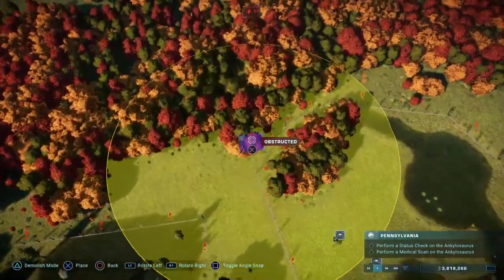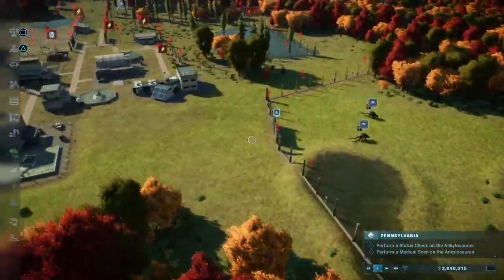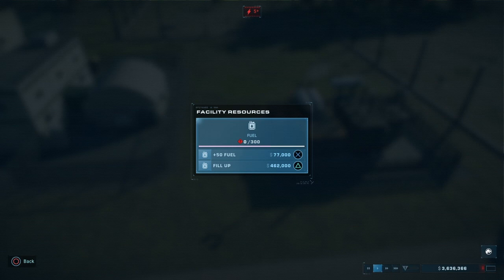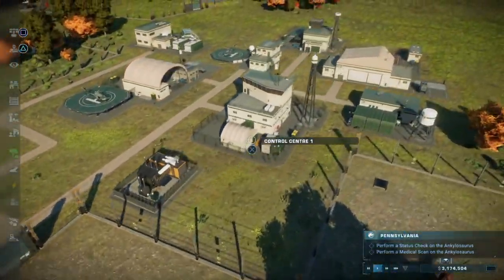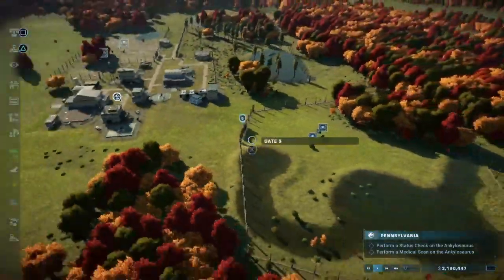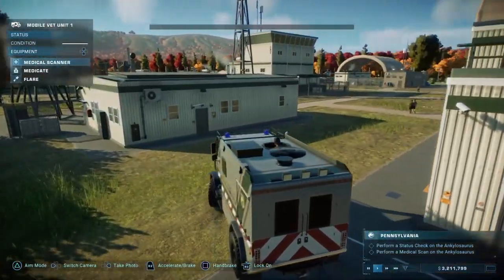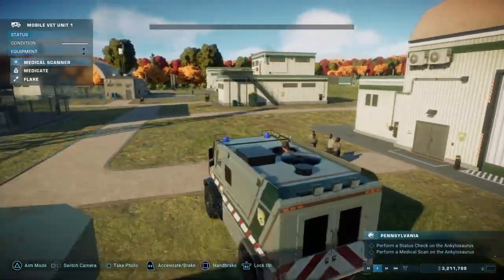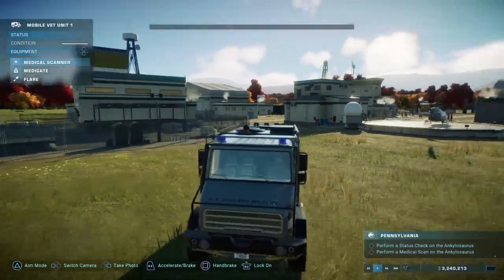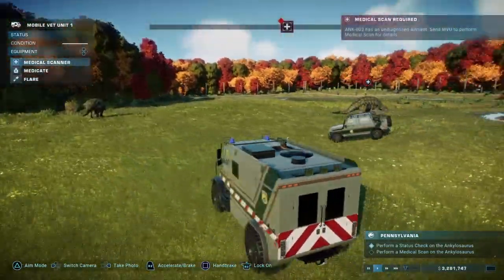Maybe it's a bit too much water for an Ankylosaurus but I don't care, I think it looks cool. Okay, let's get the gate. I'll put it here. Okay, I do need to put that backup generator in. Place it over there. Let me resupply you. Okay, I need you to go and status check these two, and then I'll do the medical scan myself.